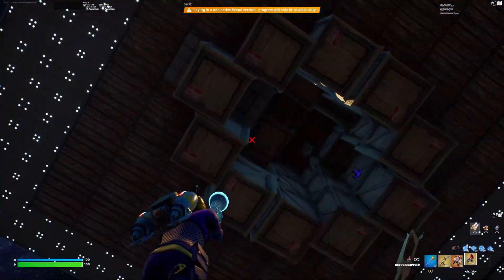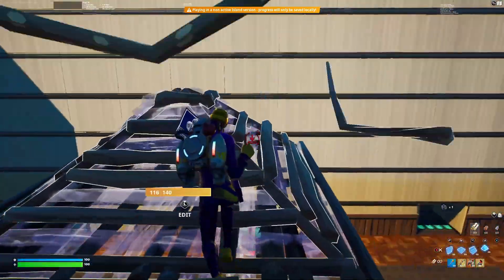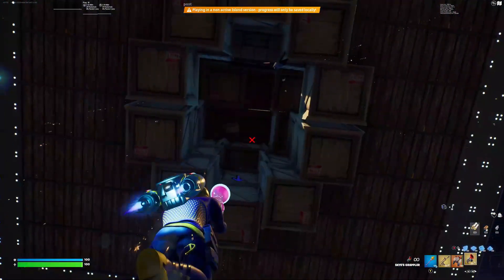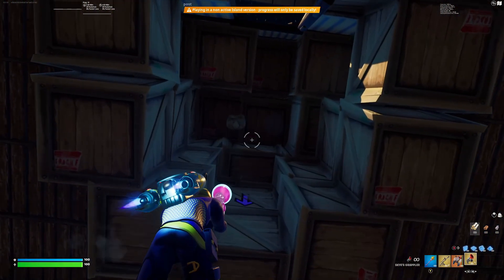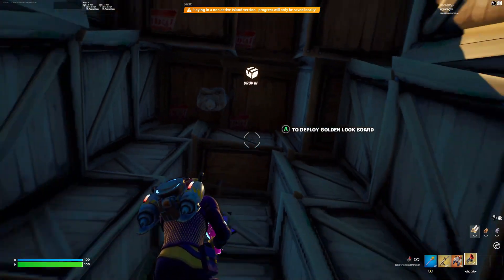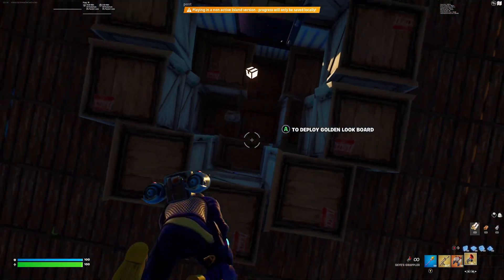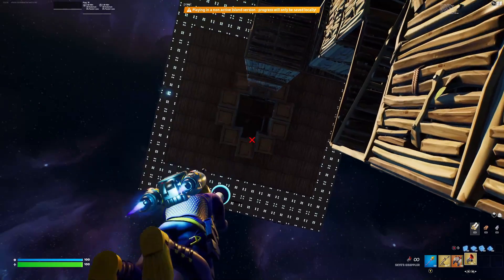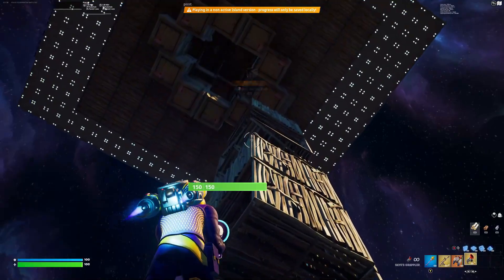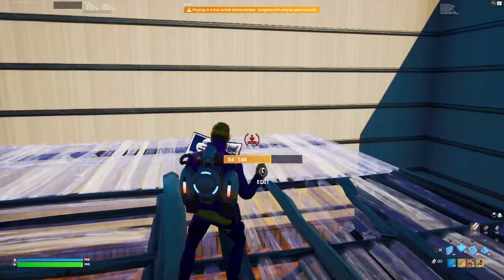Once you get up here, build a floor and a cone slowly — if you build too fast it will get destroyed. Then fly up with your jetpack until you can reach it with your grappler, and grapple onto it. Spam the grapple so every time you fall you get grappled back up. As you can see, every time you go up there you get 400 XP. There are two ways of doing this — I like the grapple way.